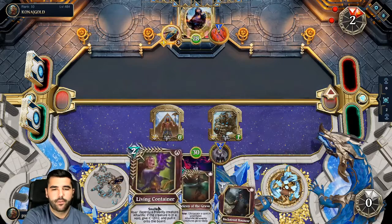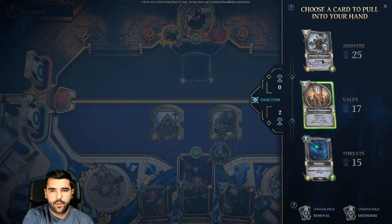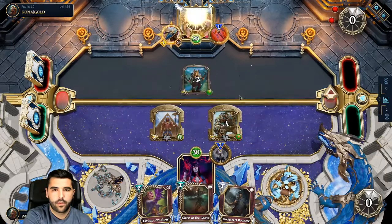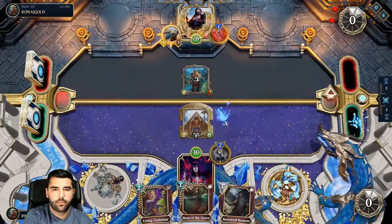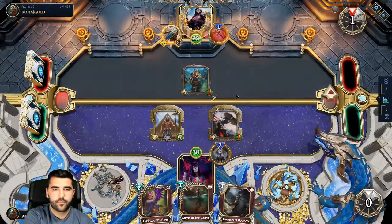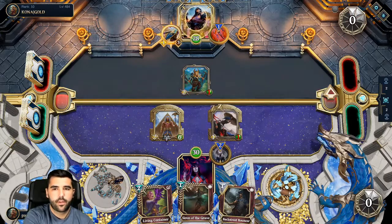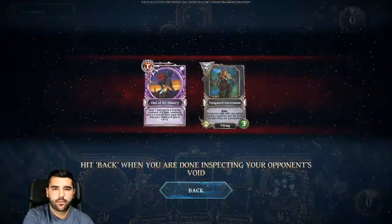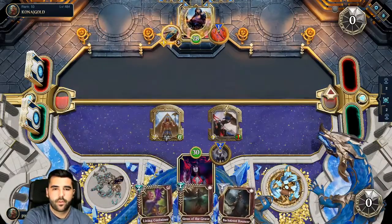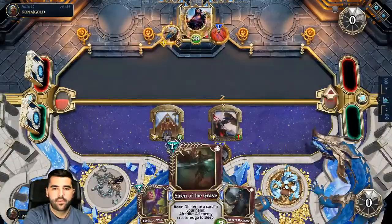Literally the card in your hand after life. What do we got here? Bump, fly — that's good. So we'll probably just... we're gonna attack though. Oh, we cannot use that here. Do we want to use it on the Backstreet Bouncer though? She just buffed the gigantic creature.